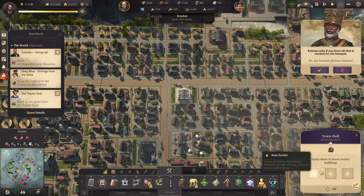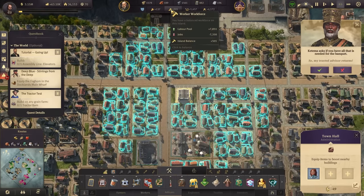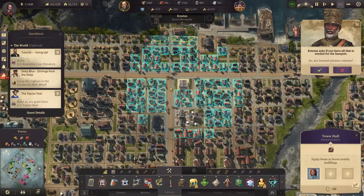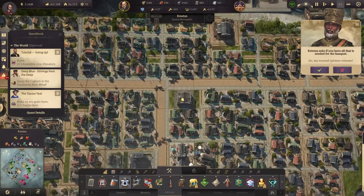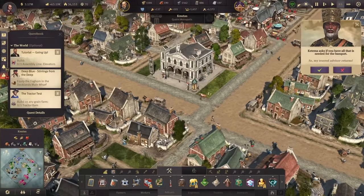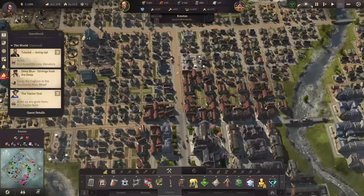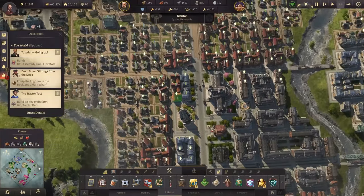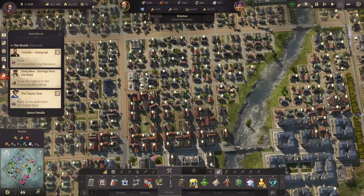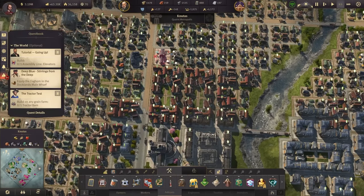We equip the item for the increase like that, and this brings us twice as many workers as we currently had to the city. Let's turn this one around so it looks proper towards the main road. With that we can upgrade a few more workers again towards artisans - always much appreciated. There we have a few more, and here probably as well.